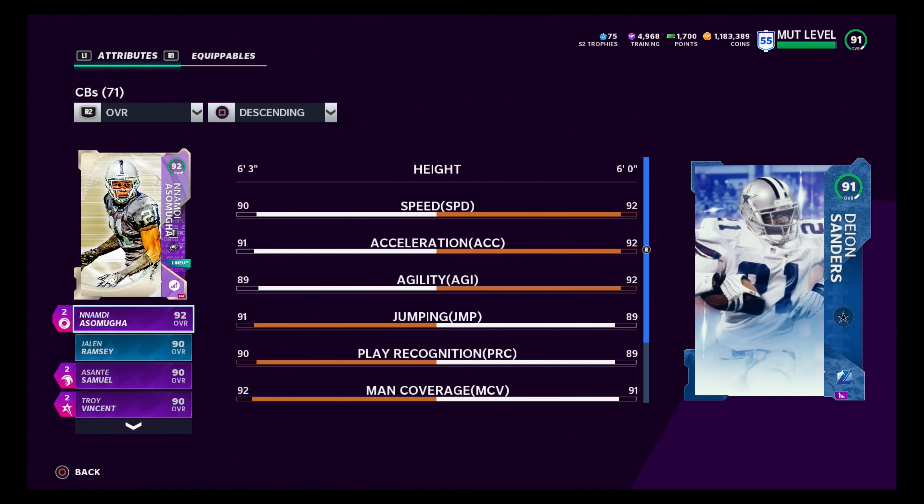Their speed is right there — very close in speed and acceleration. I do have Sprinter on Nomadi, and I have a lot of boosts on Nomadi with my team chem and everything. For speed, they're not too far apart. And height — Nomadi has them. I love height. Height's a huge factor when it comes to corners, especially when Jimmy Graham's out there, Tyron Calico's out there, and Randy Moss is coming. OBJ just got a huge card, so it helps to have height out there.